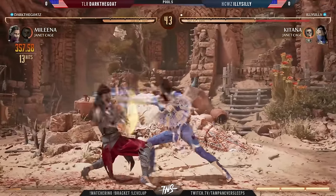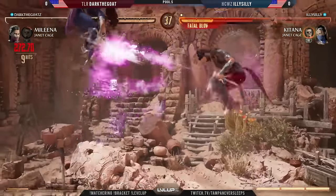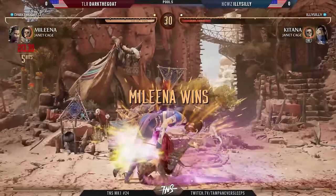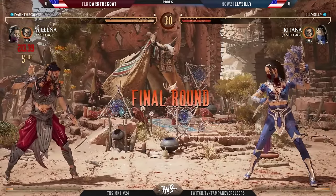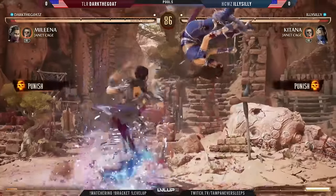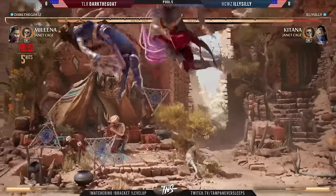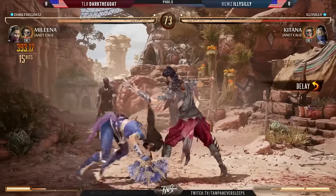Interesting call-out with the jump as well — Janet comes in, and then we get a breaker after the teleport. Illy Silly is going to try to set up again, but this time Dark the Goat is not going to get hit by it — thanks to that launcher keeping them grounded. But they fall into this one. Illy Silly with an excellent route here.